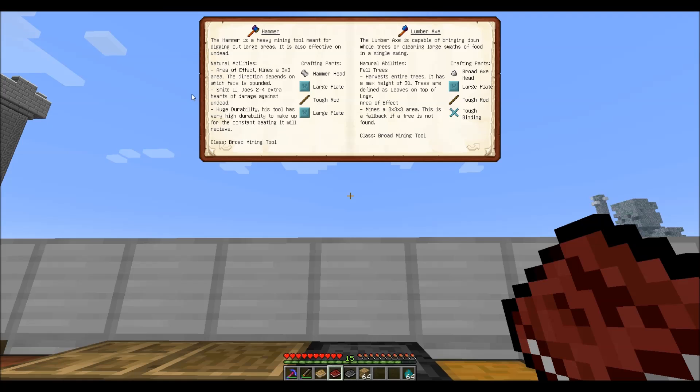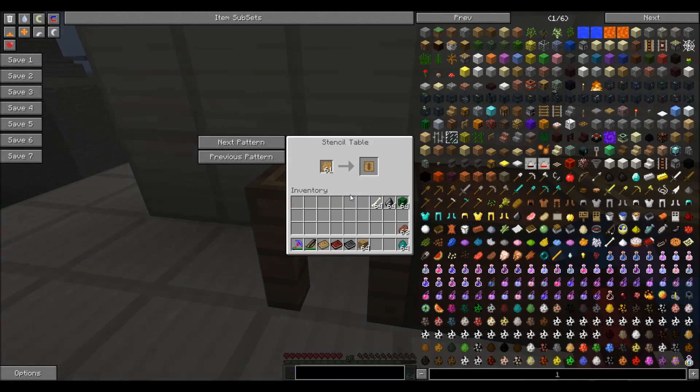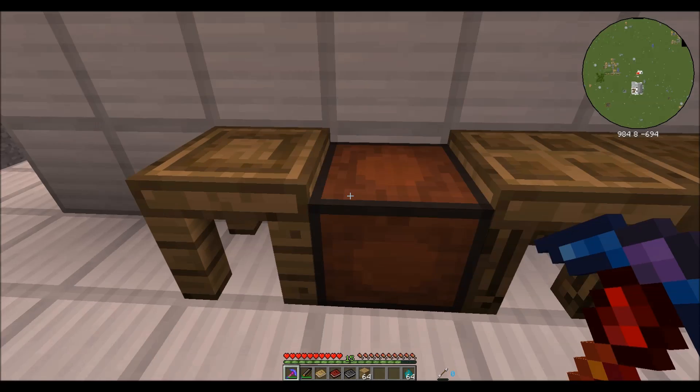That's pretty cool. In addition, it does extra damage versus undead and it has very high durability. So: hammerhead, two large plates, tough rod. In order to make these, you're going to go to your stencil table. You will take your blank patterns, put them in this spot, and then cycle through these patterns until you find the ones you want. I need a hammerhead, a reinforced plate, and a tough tool rod.